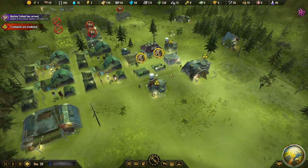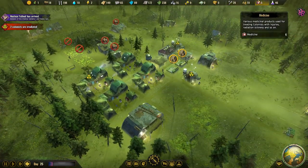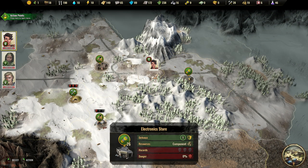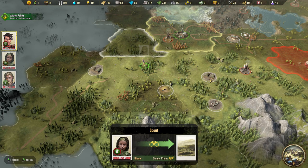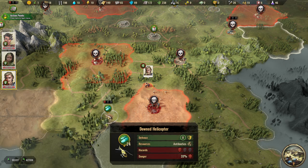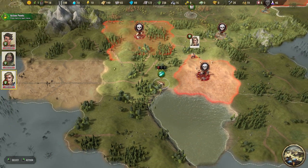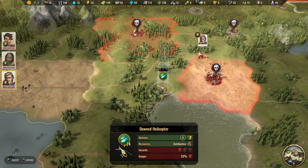We do have the resources and the space for the sick colonists. We're not using any medicine yet. My specialists are ready again — an electronic store, exactly what I want! And another one — perfect for components we really need. Found antibiotics and a downed helicopter that seems very valuable, though it does have some danger to it.